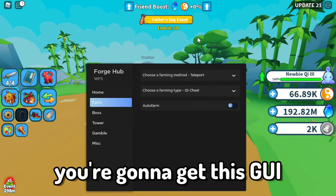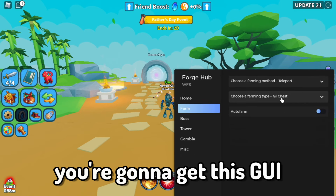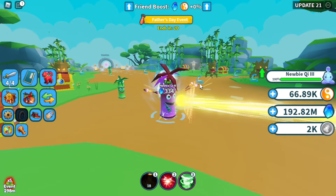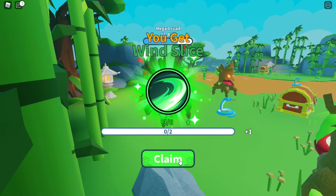Let's start with farming. All you have to do is choose the farming method, like teleport, then choose the chest — like the key chest or the highest — and then hit auto farm. It's just going to teleport you to the highest mobs in the area and kill them automatically.